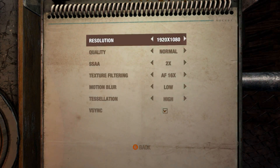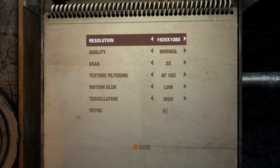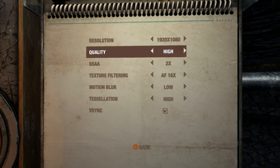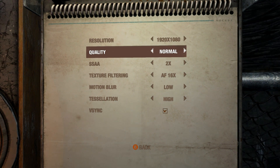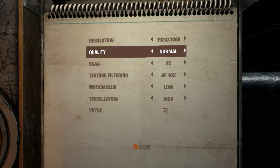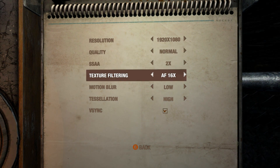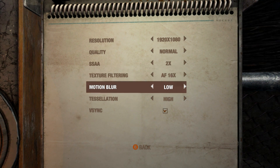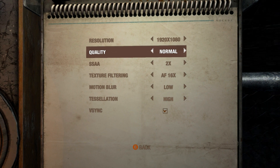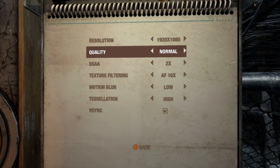Alright, first things first, let's go into the options menu. There is a lack of options, to say the least. Most of the options fall under this quality setting, which changes your textures, your depth of field, and all of those, which really sucks, because I'd like to change those individually. However, you can change SSAA and all these things separately. I do have it set to normal, because I do not get very good frame rates for this game — I don't know why.